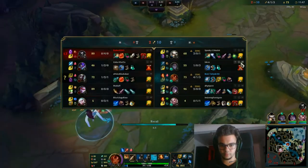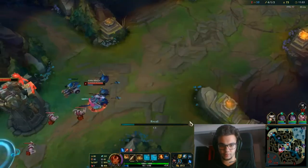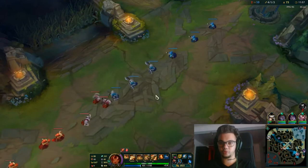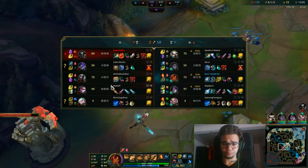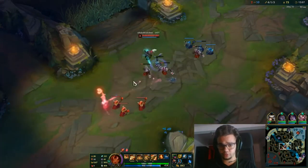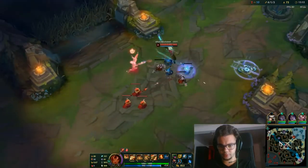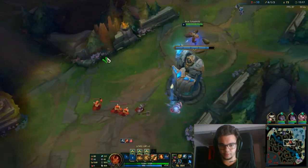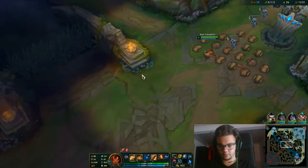Maybe I need 300 gold more, but we can recall now for a refill, doesn't matter. We just need to keep ahead on the farm. Whenever you're against an Echo, if he gets a ton of farm ahead of you, you're going to lose. Top lane is winning clearly, as expected against a Kayn, but still — I ruined that, yes.